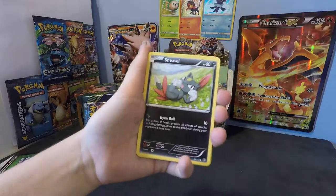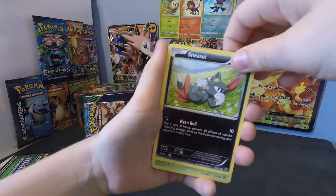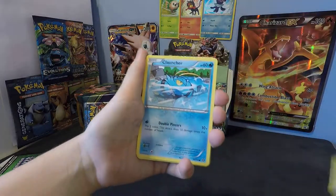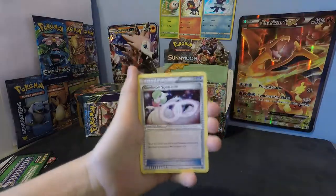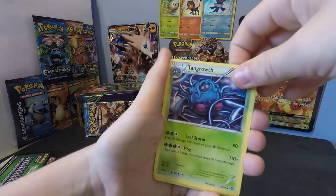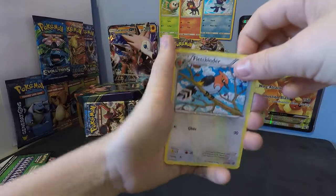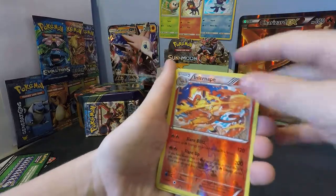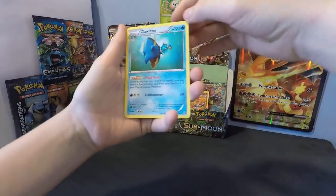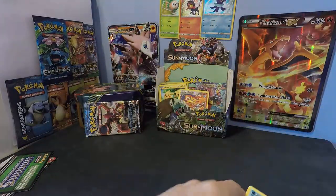Littleo, Sneasel — I love Sneasel — Yanmega, Ampharos, Clauncher, Gabite, Spiritomb — I love Spiritomb — Tangrowth, Fletchinder. Infernape reverse rare — that's actually really good. And Gardevoir, regular rare. Yeah.